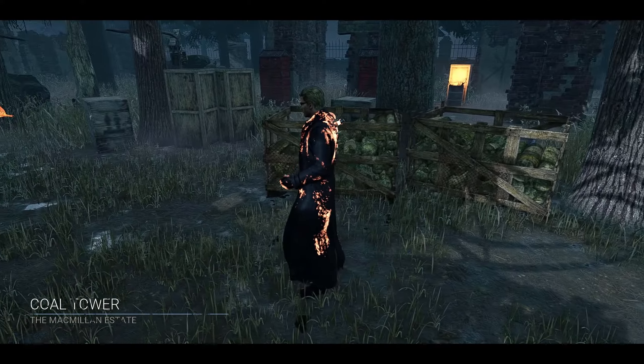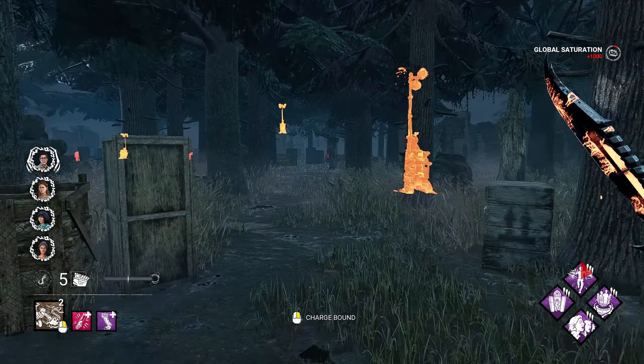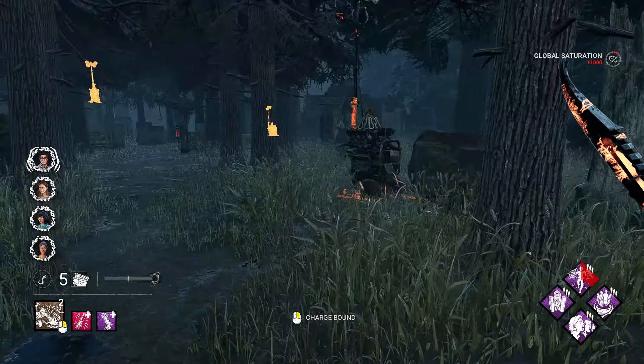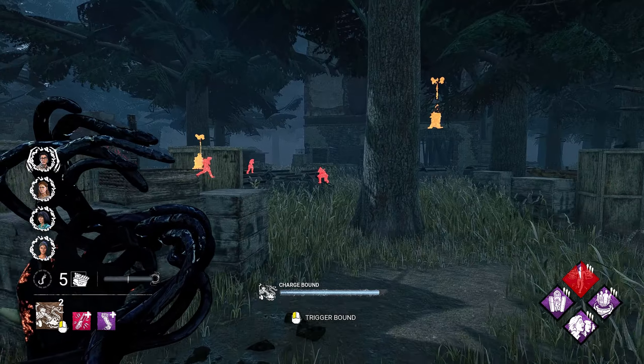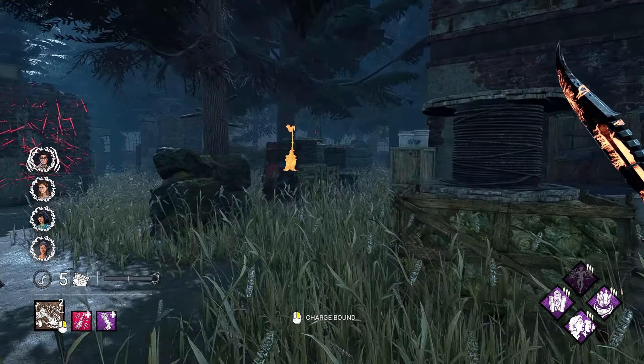We have Coal Tower for the second game — one of my favorite maps, so this should be a lot of fun. I shall release Ouroboros. I got three survivors, maybe one with Distortion because I only don't see the other. She doesn't know — she's just trying to hide from me. We'll go ahead and get ourselves a free hit here then.